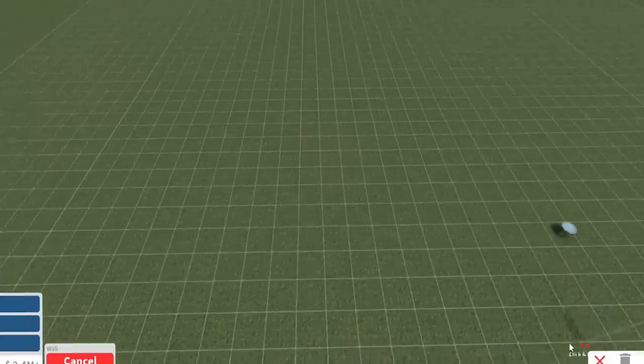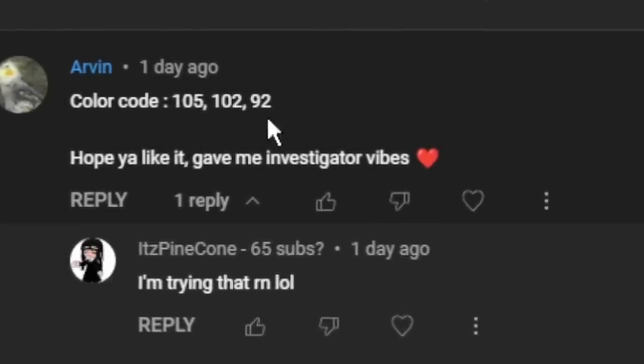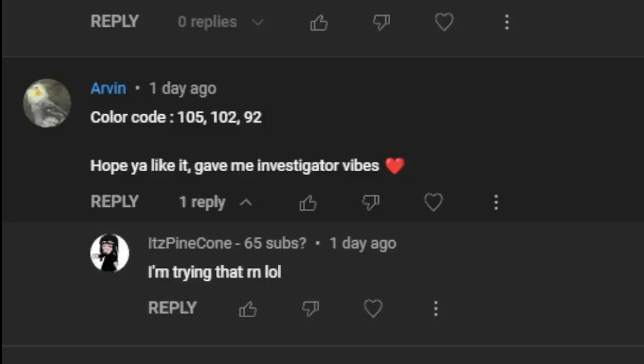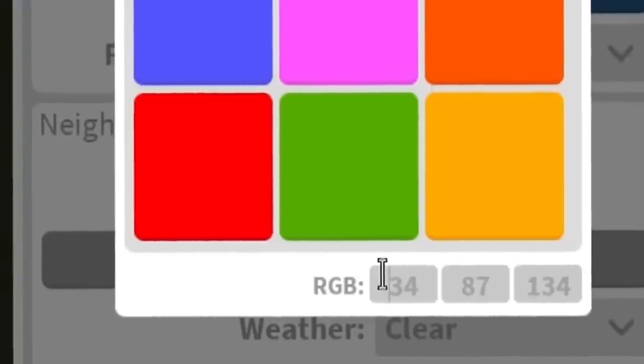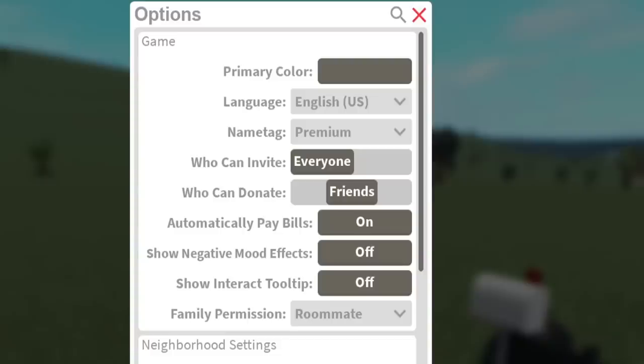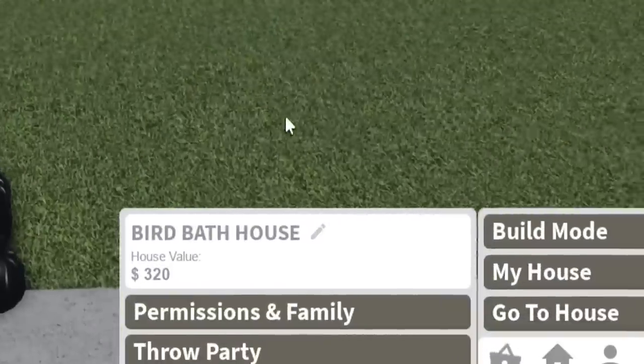Let's go and start. I didn't do the color code of the day. This is an interesting comment from Arvin — they gave me a color code and said hope you'll like it. It gives me investigator vibes. So is this going to be like a gray? 105, 102, 92 — that really gives me investigator vibes. I don't think I've ever used this color before.